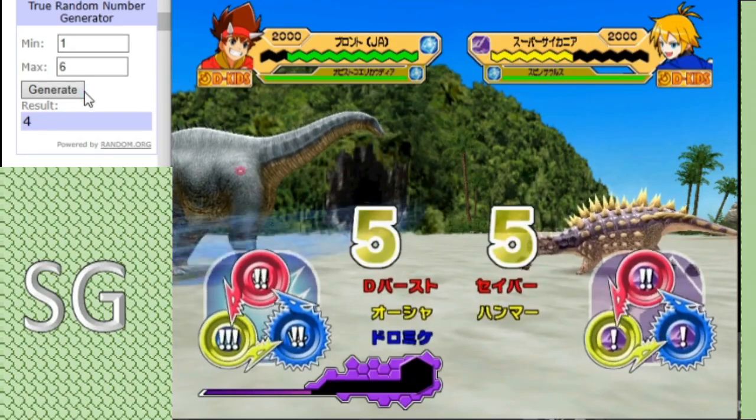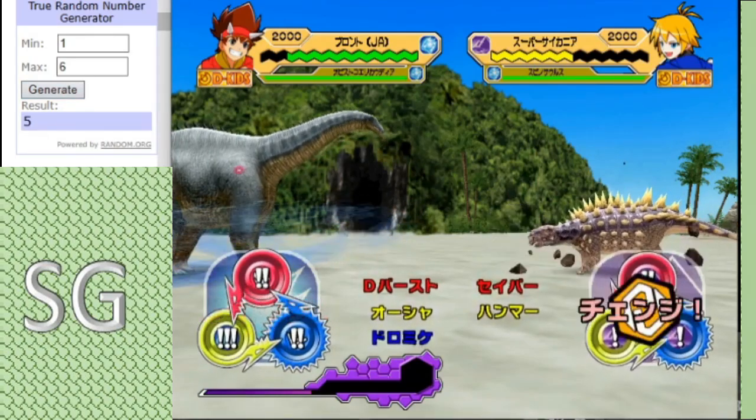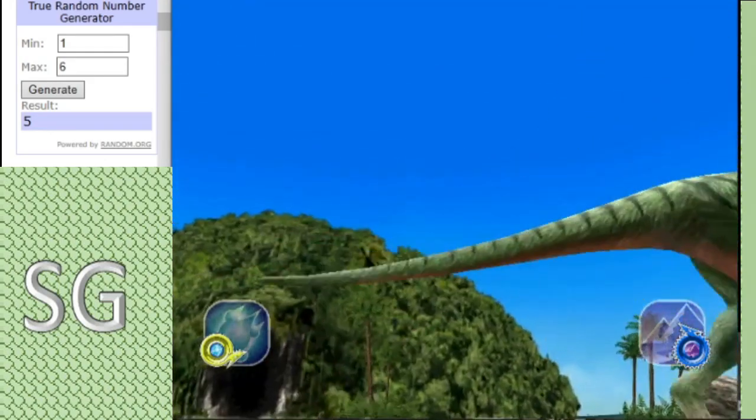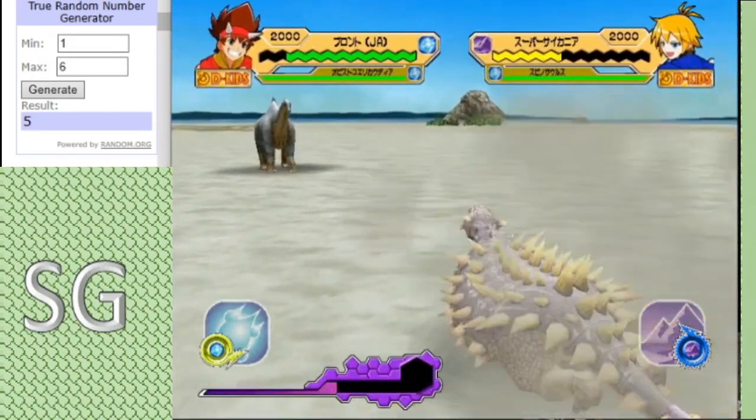Our burst bar is beginning to fill up. Brontikins gets another hit off, and Defense Burst activates. The Dromeo comes in for the Dromeo Rush — a good start from Brontikins.